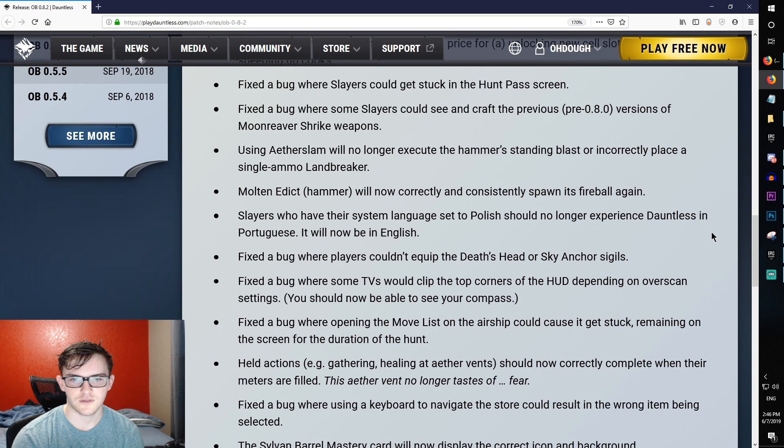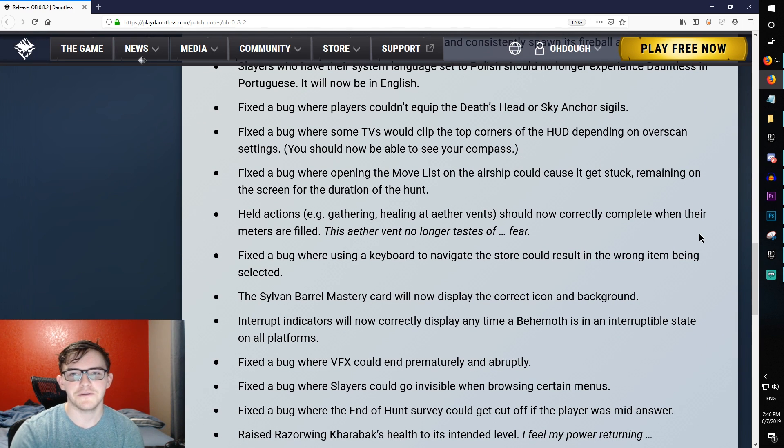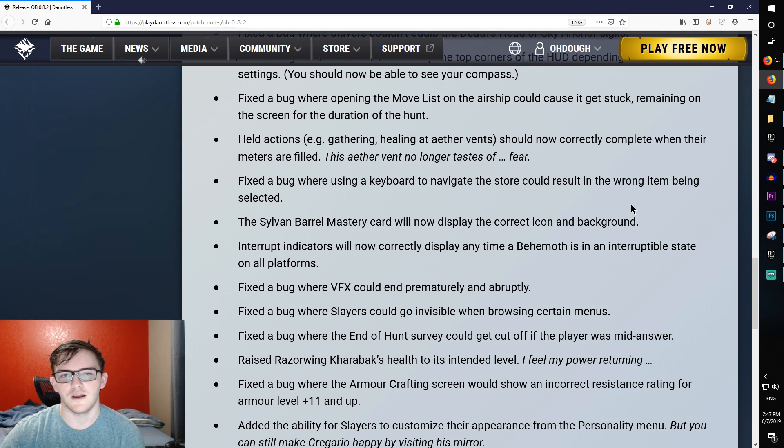Fixed the bug for players with their system language set to Polish. Fixed the bug where players couldn't equip the Death's Head or Sky Anchor sigils. Fixed the bug where some TVs would clip the corners of the HUD depending on overscan settings — you should now be able to see your compass.